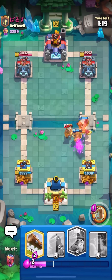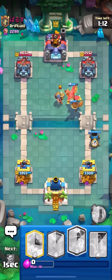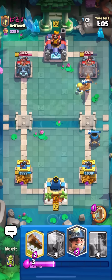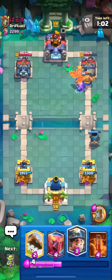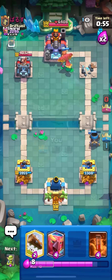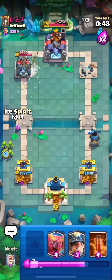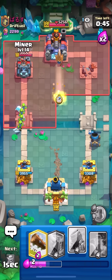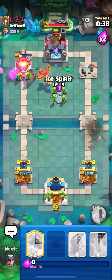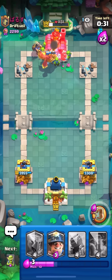Next game against this guy — just gonna go for a miner. He goes ice spirit, gonna goblins for the miner — he just logs them away. Ice spirit for the miner. Gonna go for a mortar — he has monk. Just gonna monk the bridge. I thought he might have the bomb tower deck but wait, this is the three musketeers player. He plays with three musketeers, e-barbs, snowball, log, ice spirit. Goblins for the monk to see if he pops the ability.